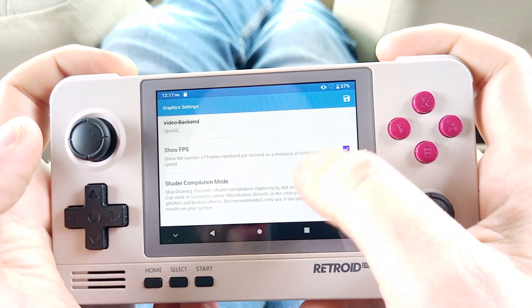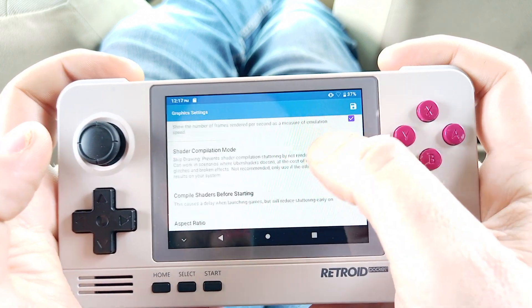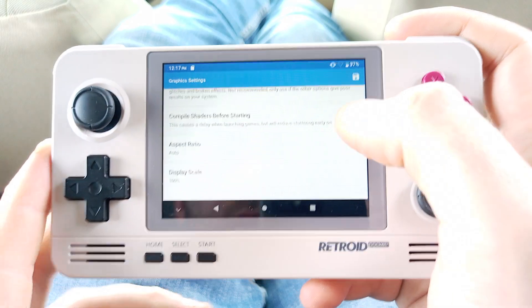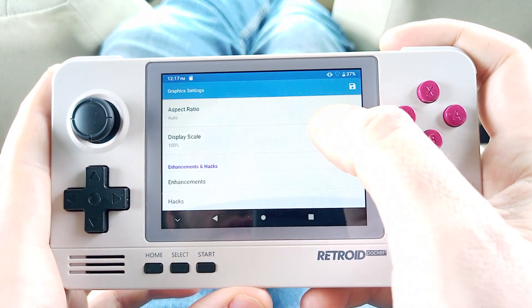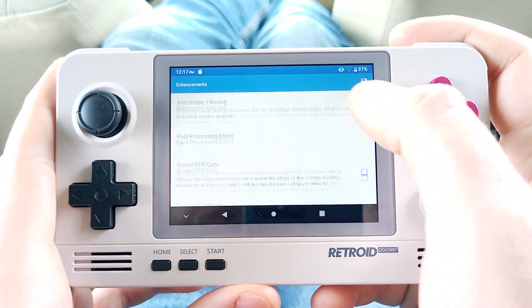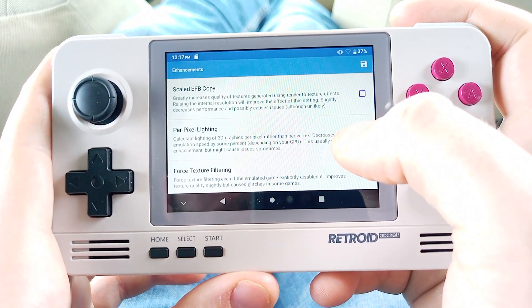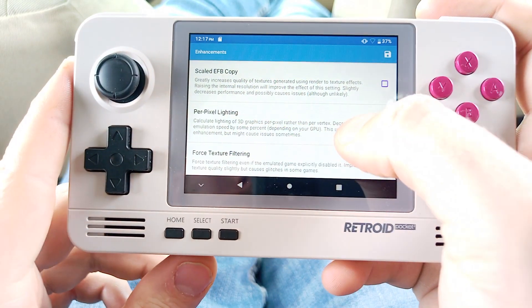Open GL. Shader compilation mode — I just do skip drawing, because you have to do absolutely everything possible to try to get it to go faster. You can compile shaders before starting and it's usually a good idea, but you don't necessarily have to. Enhancements — internal resolution, obviously you can adjust that on the fly. I turn that off because it slightly decreases performance.